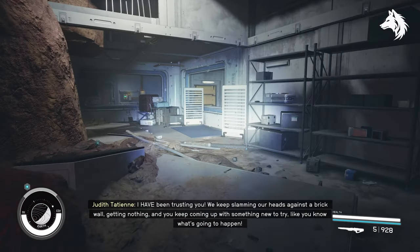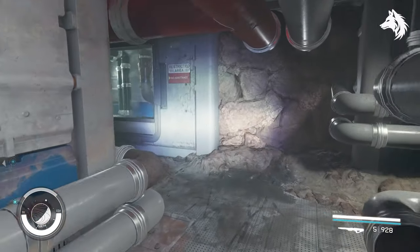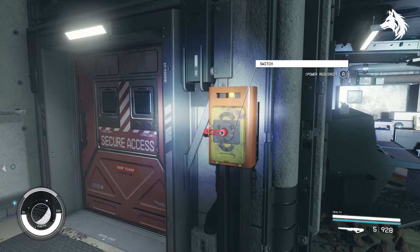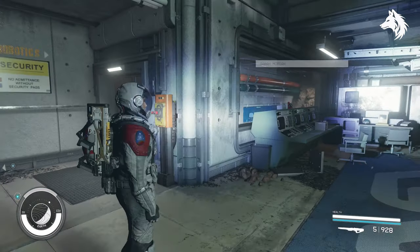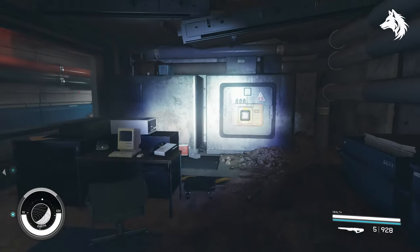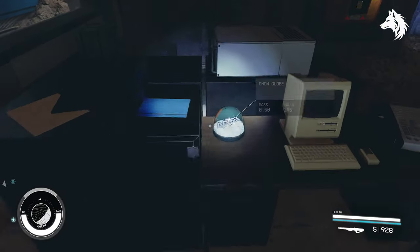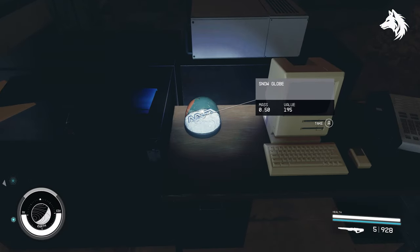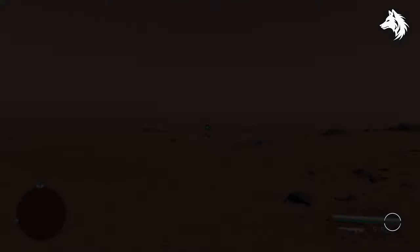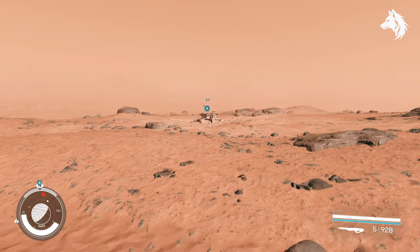From here, follow the quest further into the facility and your next snow globe is going to be here. This one is much easier to get because it's next to a locked door — the snow globe is on a desk next to some old computers where you unlock the door. Next, you have your Opportunity snow globe already marked for you, and the snow globe is just sitting on top of the Mars rover.